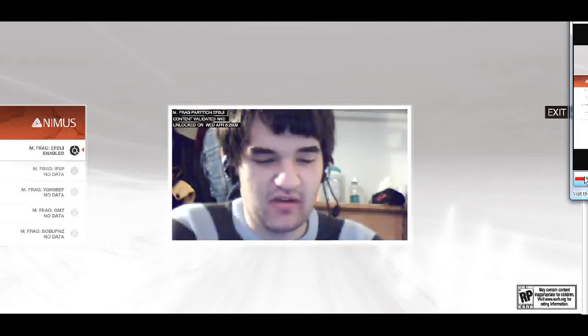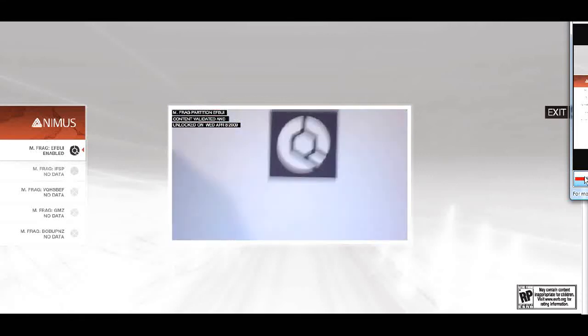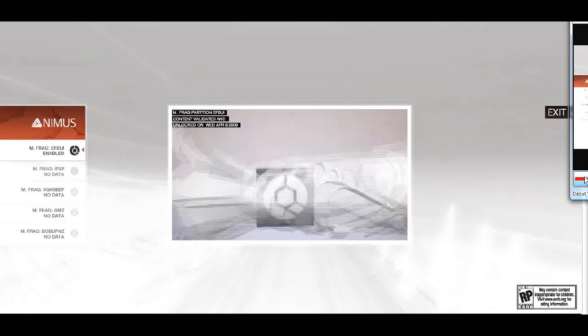Now of course they have some instructions for you as well. They want you to print out this little logo that appears at the end of the trailer. Well, if you're lucky enough to have a webcam and you pop this sucker up, it scans it. And voila! We get a model of the Hidden Blade from the first Assassin's Creed.